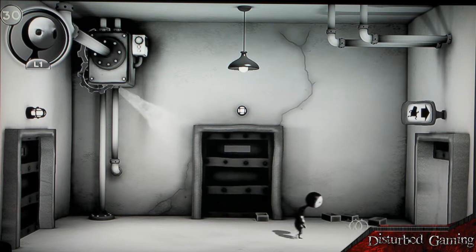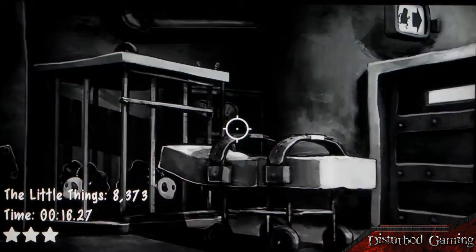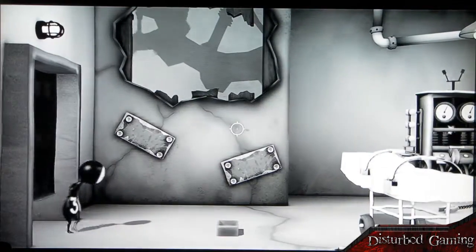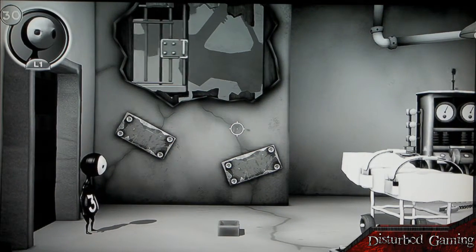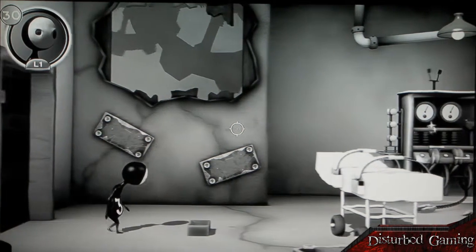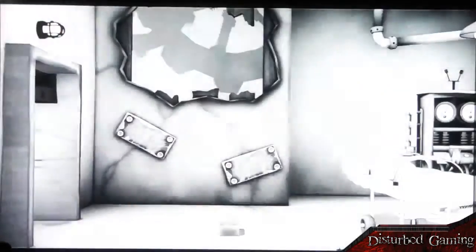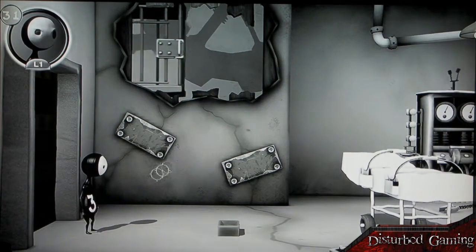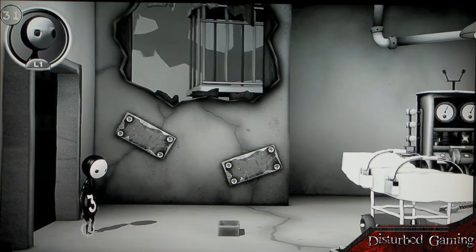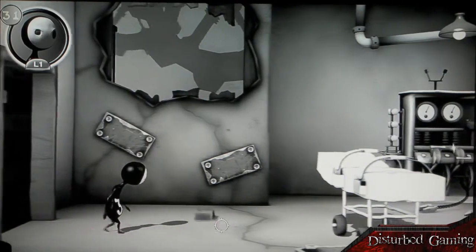We'll push that brick out of the way — and there we go, that's the only obstacle in this room — and then we can just exit to the right. Now as you can see when we get into the new level, in the top left we have a picture of Lil. That 30 up there is how many times I've died, which will make him die now. Somehow tripping over a brick kills him. He actually has the number of deaths on his stomach, which is quite weird.